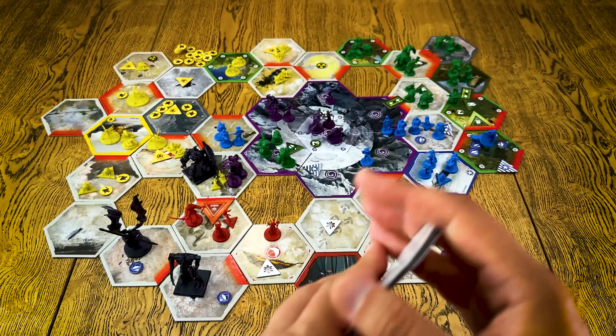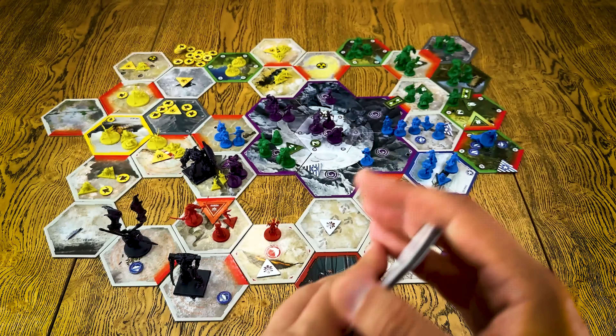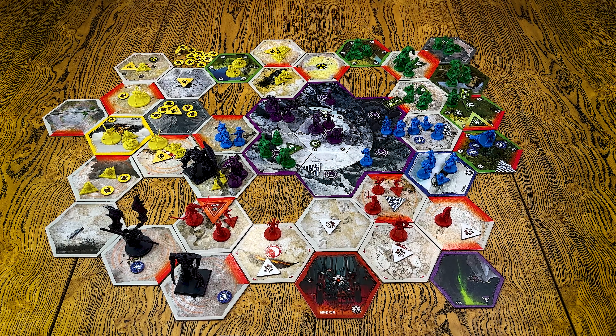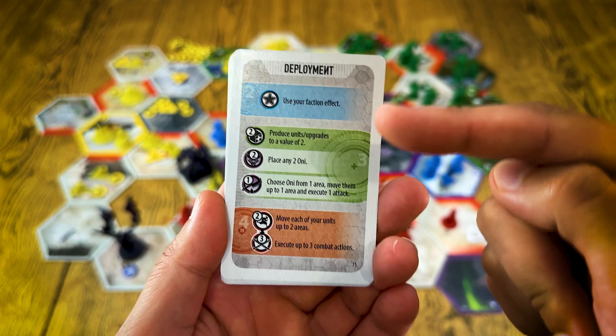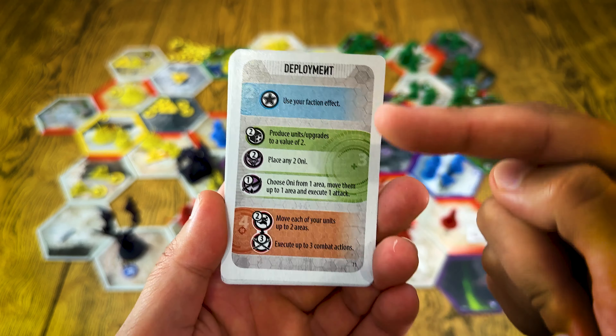Now let's talk about how the game flows. The rules are really simple because these action cards are the core of the game — everything is based on them. At the beginning of the game each player gets six action cards. They are completely different from one another. At the start of each round you choose one card to activate for yourself.